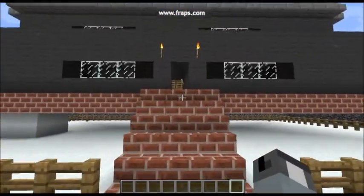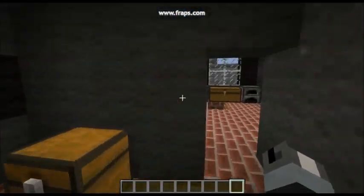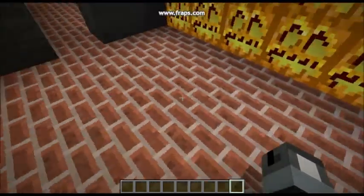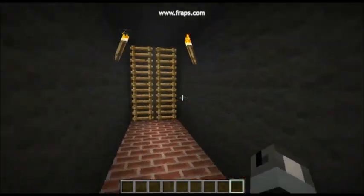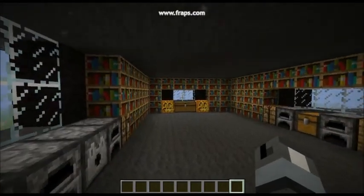This is big building number one of three. The tunnel down there just leads to that sand house thing. Fully furnished, all completed — that's where the tunnel goes too. Has an upstairs as well. Lots of bookshelves.